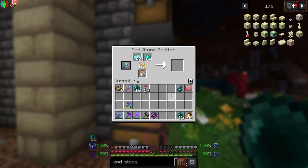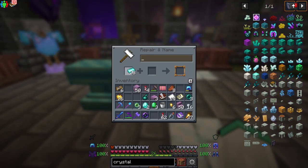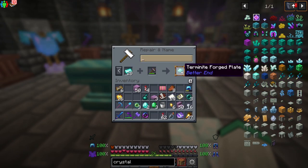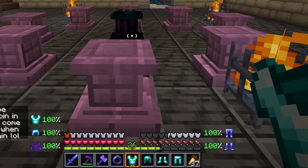This will make you some Terminite Ingots. These can be made into Terminite sheets on a Terminite Anvil with a hammer. You'll need 24 Terminite sheets to make your full armor set.